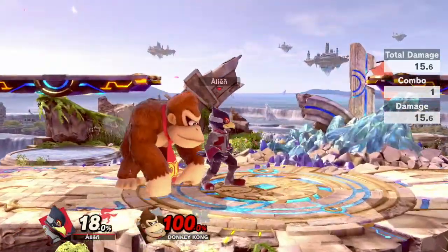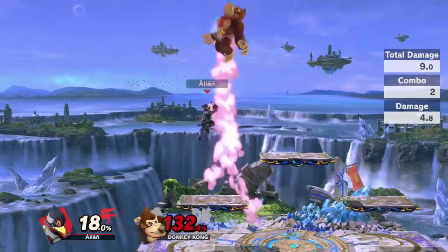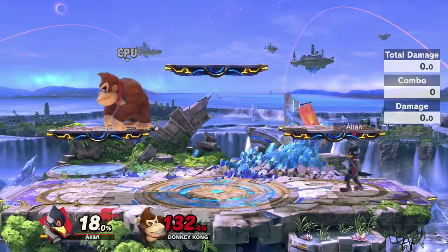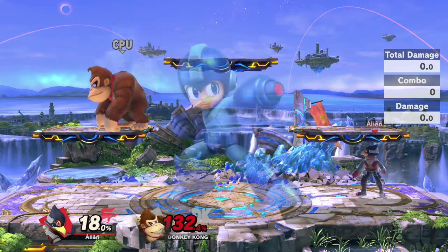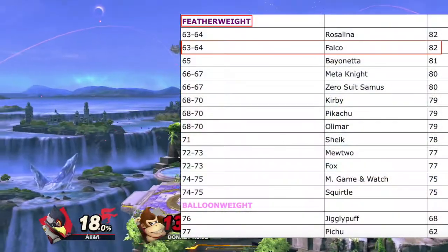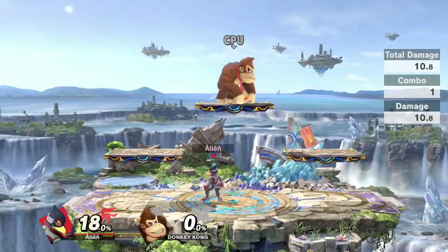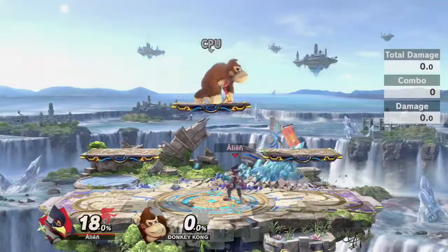When it comes to his fast fall, he is tied 11th to 16th fastest fast falls in the game — he falls fast out of short hop and full hop. This is tied with Wolf, Chrome, Roy, Young Link, and Mega Man. Something also worth noting is that Falco is considered a featherweight — he's the 14th lightest character in the game — so it's not that hard to get killed by a raw kill option.